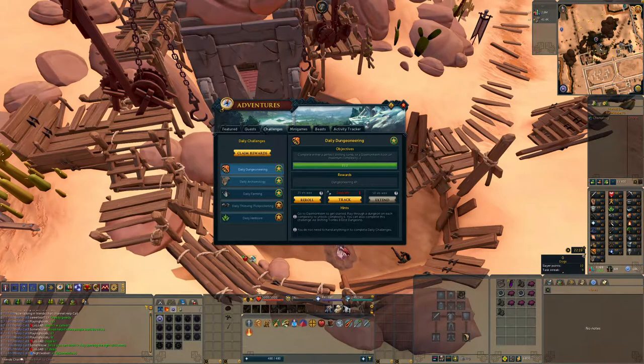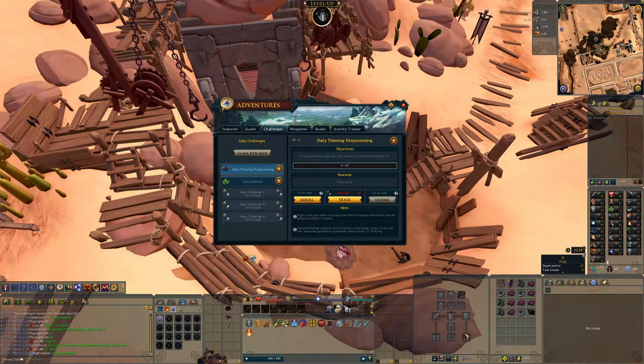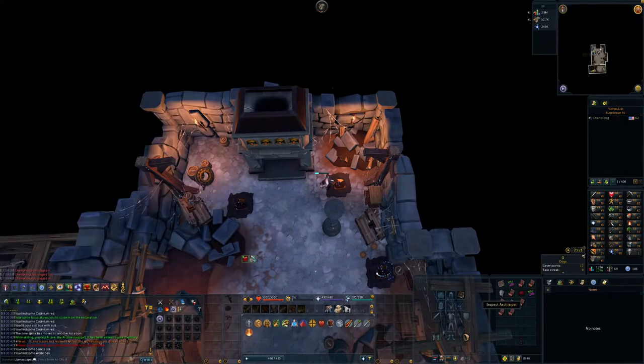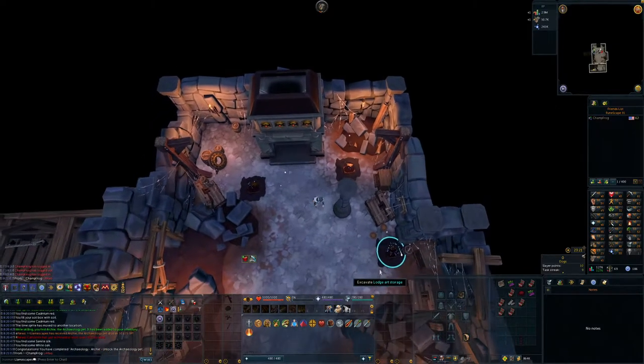I have three of these to hand in: a Dungeoneering, Archaeology, and Farming daily — all three extended, and all three are pretty good from what I understand. I know Dungeoneering was nerfed a little bit at some point, but I believe Farming is really good. I claimed rewards and got a few levels: two Dungeoneerings and a Farming. Holy shit — 50,000 XP. I guess the luck is back.